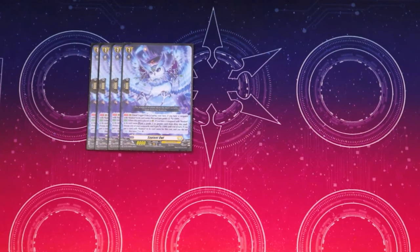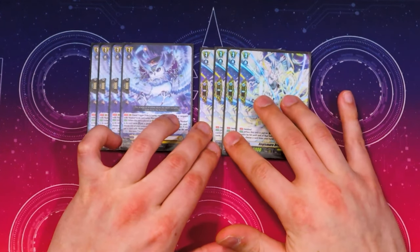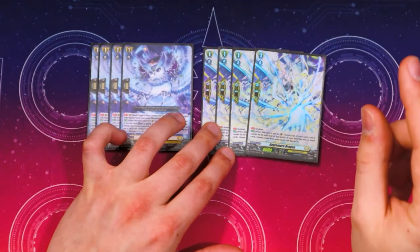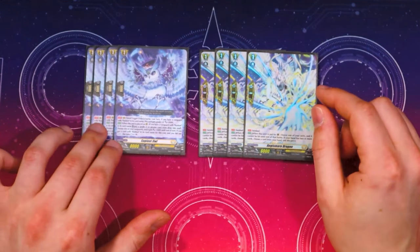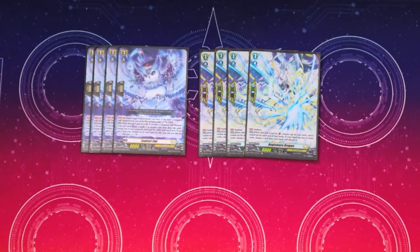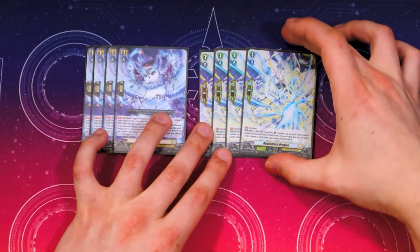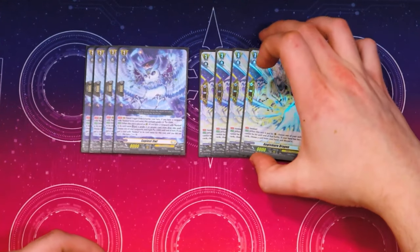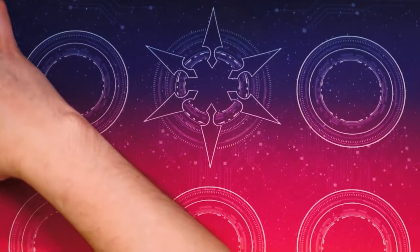We'll go ahead and finish up our grade ones. We got four copies of Aegis Mare Dragon. We're not running Elementaria in this deck because Elementaria doesn't work if you're on a grade four Vanguard — it only works if you have a grade three Vanguard. So the mini ride prime Elementaria is just out of the picture. For the sake of not being screwed over by Elementaria, I'm just sticking with the four Aegis Mare. Ignis Dredjul players know what I'm talking about. That is it for the grade ones.